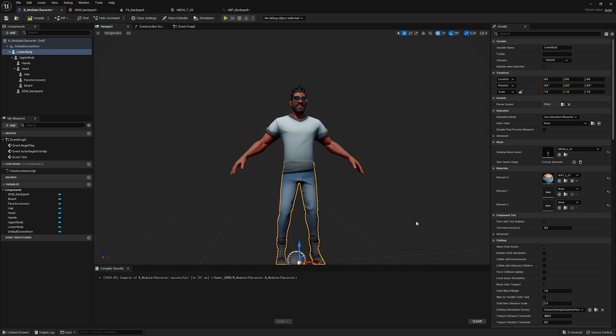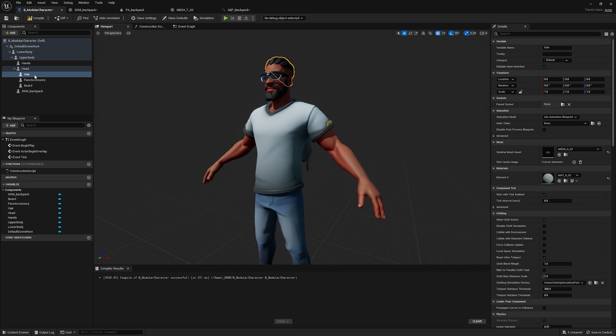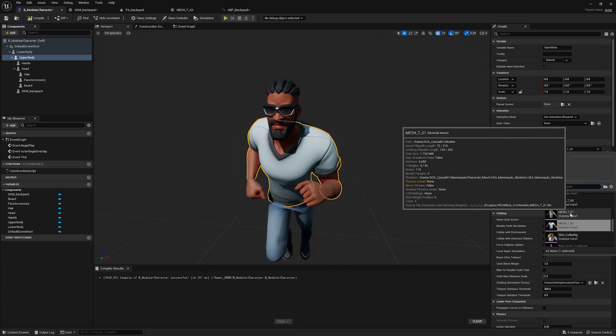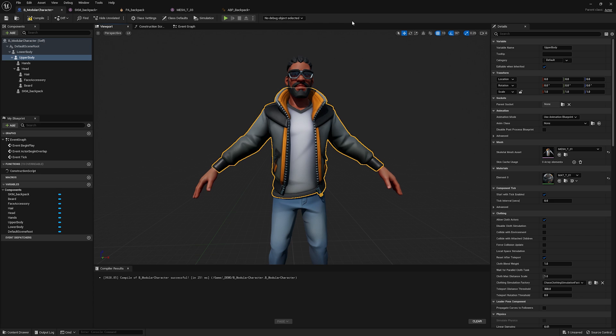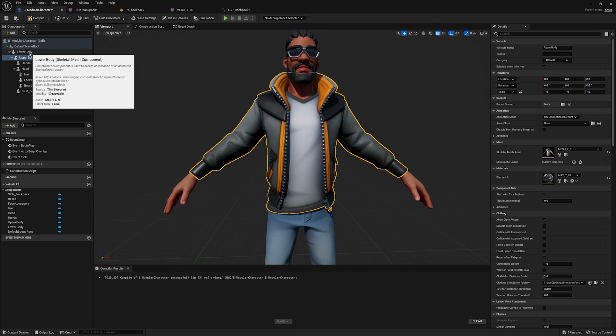Now we have a character with animation applying to the entire thing, and I can swap out parts. For instance, clicking on hair and changing to a different hair still has the whole character running. I can click on upper body and change to a coat, and everything still works. What if I want customization on specific parts? I saw this jacket with a thick collar — it has zippers and other elements that would be fun to have simulation on. But I don't want to modify my core skeleton. So how do we do that?